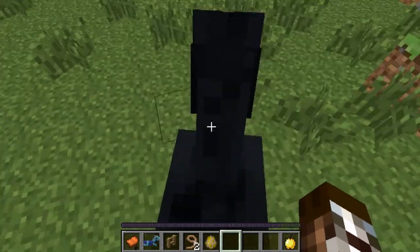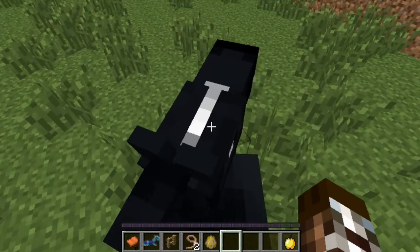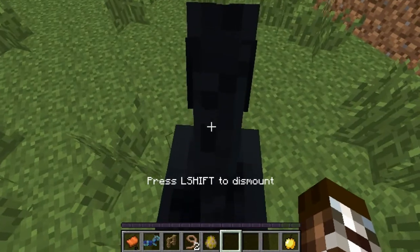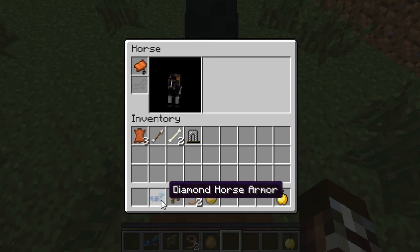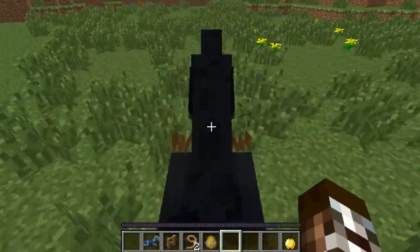Well, it is hearts. This is basically how you do it. There we go — he's already done it. Yes, he has. Then you can place your saddle on, which makes you control him even better.